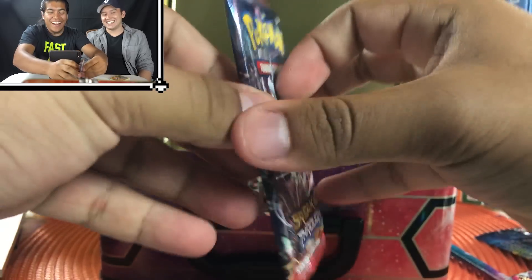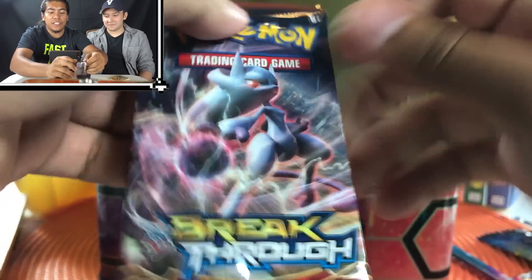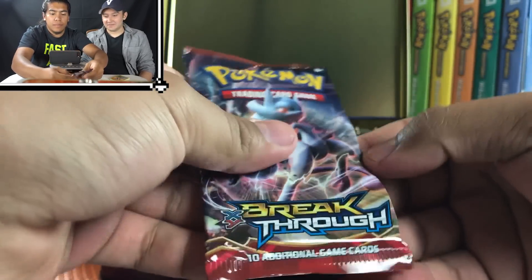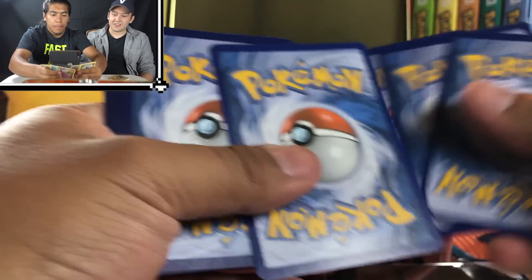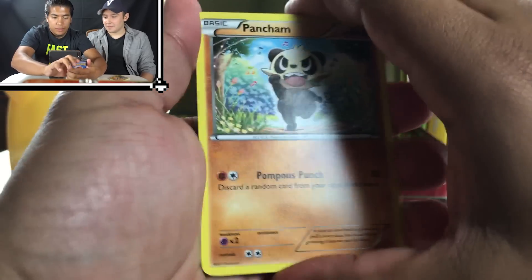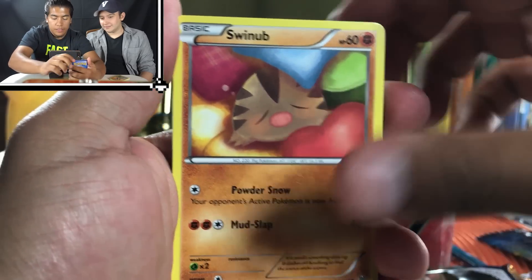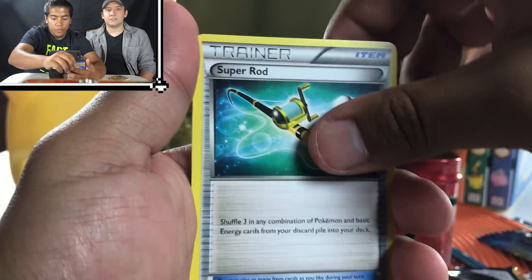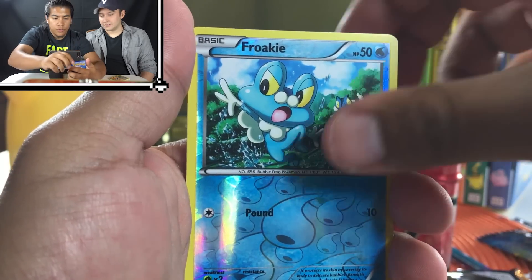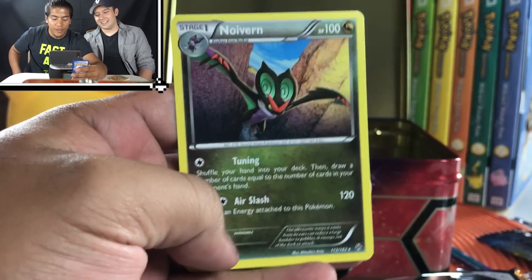We're going to get into this Breakthrough pack — last pack! It's a sign, I opened it without struggling. Pan Cham, Inkay, Swinub, Starly, a Fennekin, Granbull, Super Rod, Braixen, Reverse Froakie, and a Noivern. Not bad. But like I said, you guys saw all the amazing stuff we pulled out of this lunchbox.